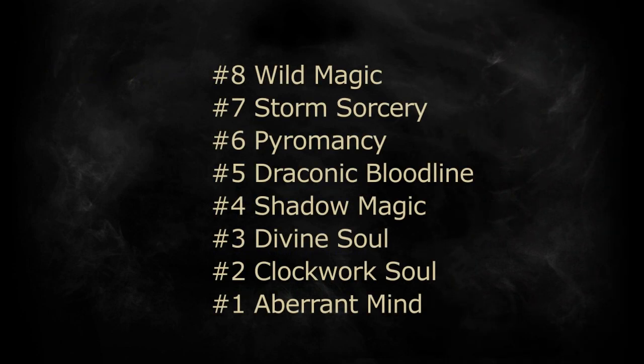And there we go — eight Sorcerer subclasses, all ranked. The Tasha's ones are the clear winners. Those extra ten spells make a huge difference. Which is of course why I was suggesting you add ten spells to all of the old subclasses, as I did in my previous videos. For those who followed along there: did adding origin spells to all the Sorcerer subclasses change the ranking? Yes — not for all of them, but yes, it did change the ranking.